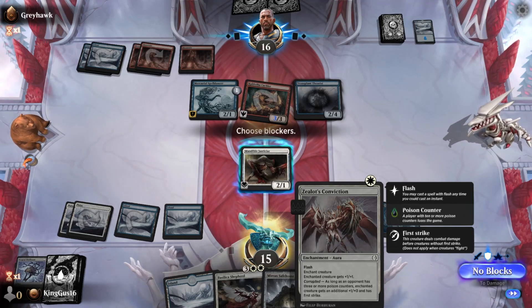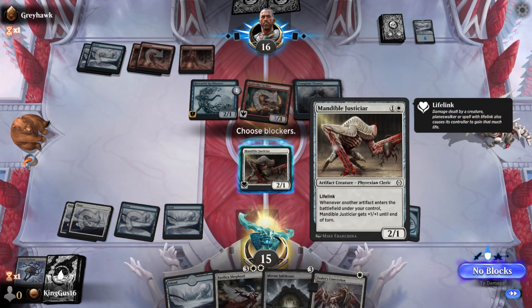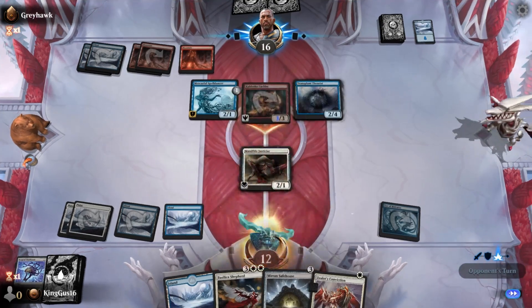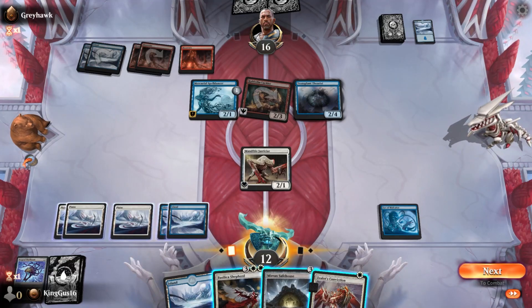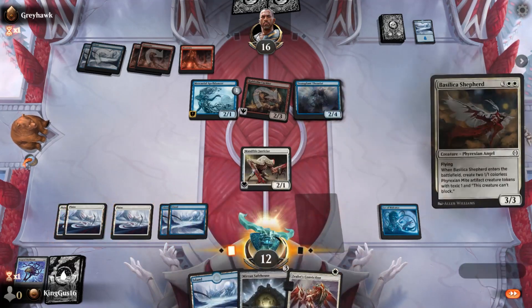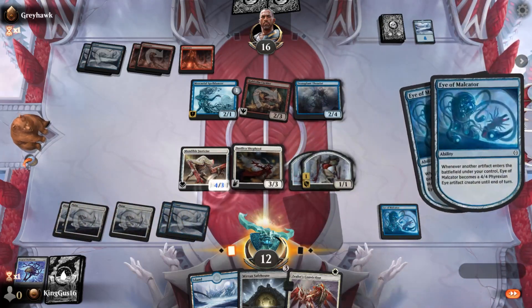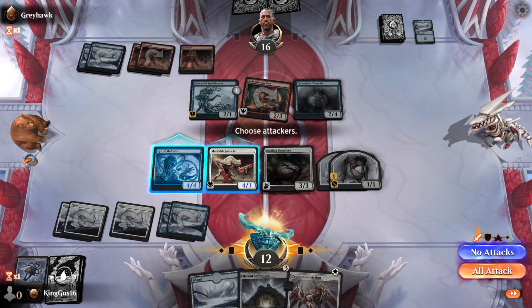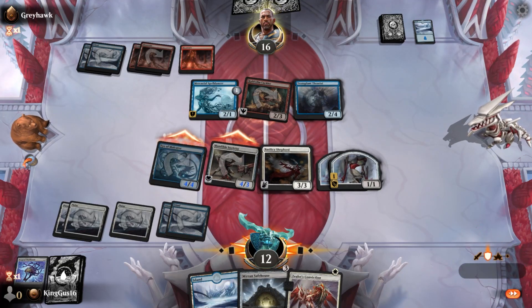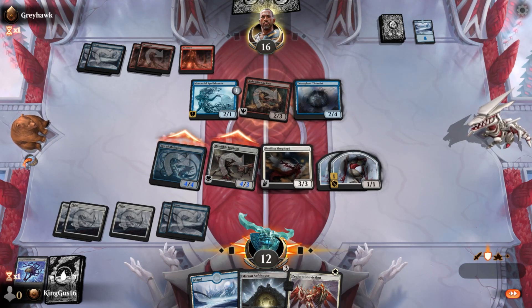Don't block up - wait, I could enchant it and give it plus one plus one, and block. You have an island untapped - oh, I don't. Never mind, that's okay. Play the Shepherd. Look at all those triggers. Attack with everything. He will pay for his insolence and we'll get some life back.